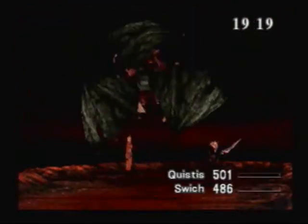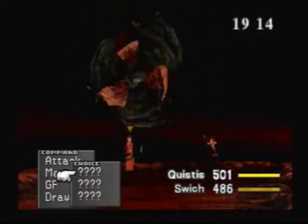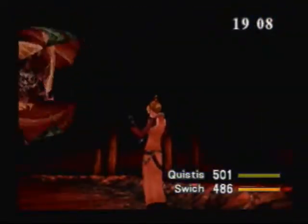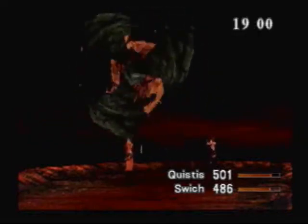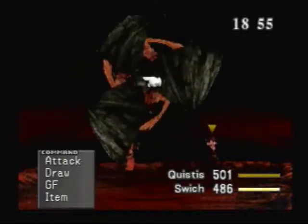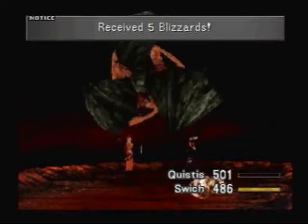This is the first place we're going to hit enemies. They aren't going to be anything we can't handle. Some of them are going to be standard Final Fantasy enemies — stuff we recognize with the same names. The first time you draw magic out of a monster, the spell shows up as a question mark. That first one was fire, the second one was thunder, and the third one was blizzard. So this monster can likely cast all three if it wants.